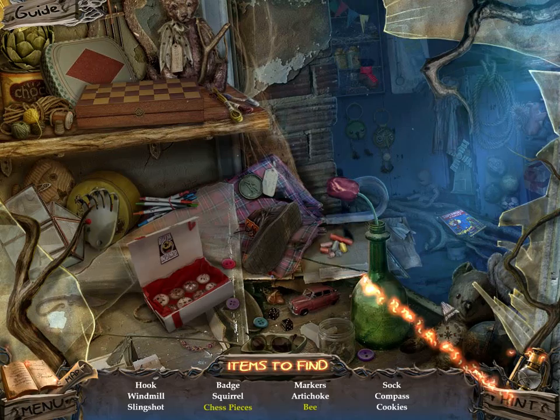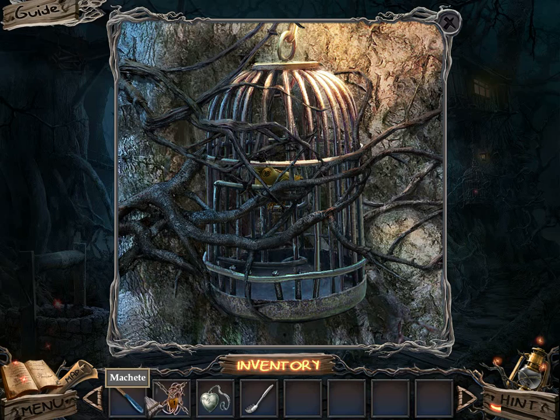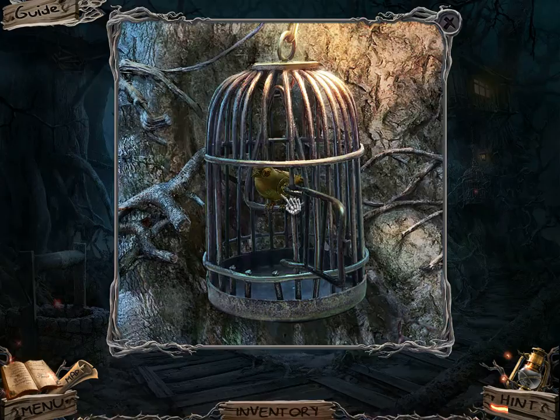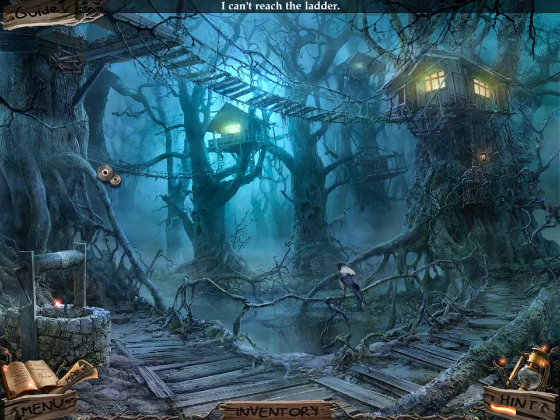Hint says I'm done with this area. I have a hidden object challenge here — I haven't seen one of those in a while. Let me go back here and see if I can cut this with my machete. And I have a mechanical bird now. So this is definitely the tree boardwalk — I cannot reach that ladder.